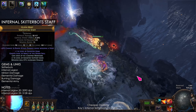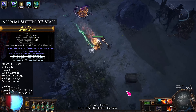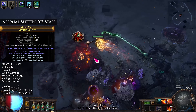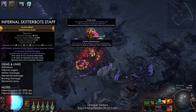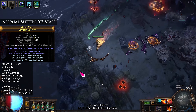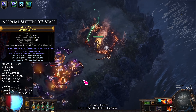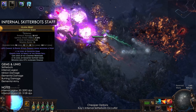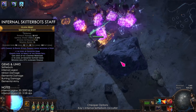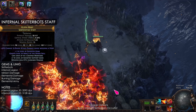Another option is a 6 link staff with plus 1 to gems and plus 2 to support gems. This will feel like the Shackle build because the Skitter Bots are doing the work. It only has about 30% of the Shackle's damage, but that should be enough for early content. The gems are Skitter Bots, Infernal Legion, Minion Damage, Elemental Damage, Burning Damage, and Elemental Army.